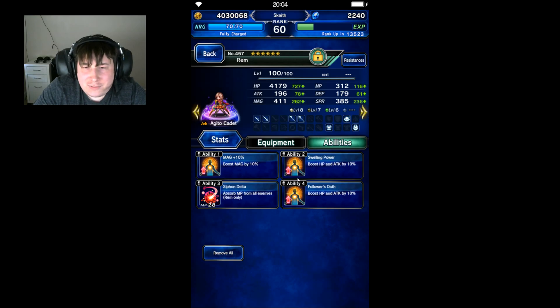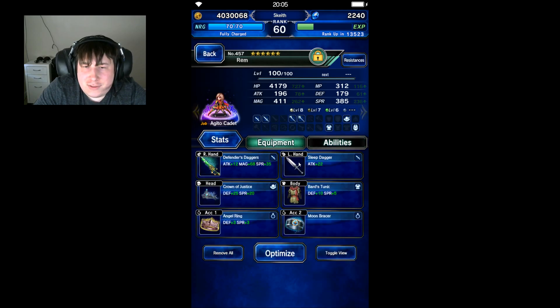For Rem, I just gave her some throwaway stuff, just enough to help her survive. I've got Siphon Delta for the arena battles. I'm giving her double daggers and all kinds of stuff just to give her a little bit more survivability, but as you can tell, there's a lot of throwaway stuff.